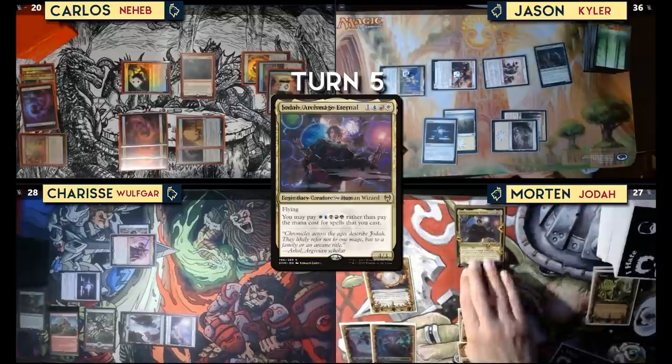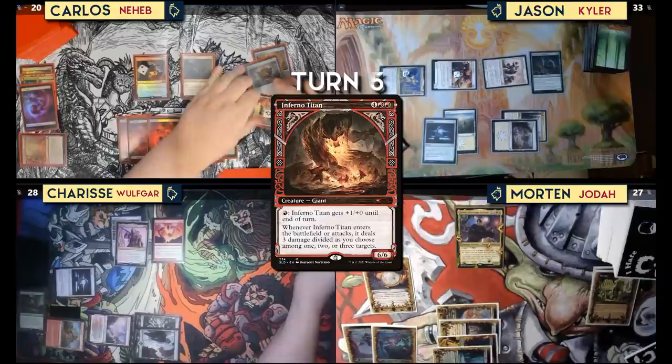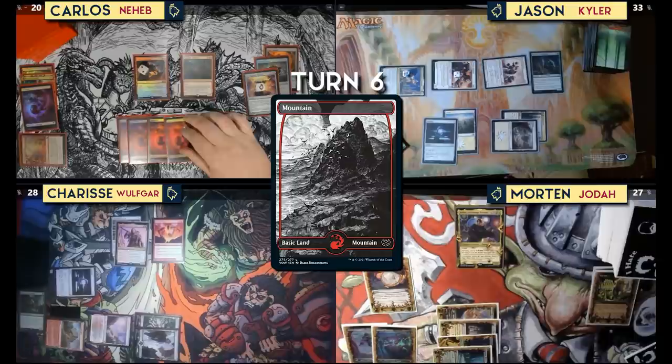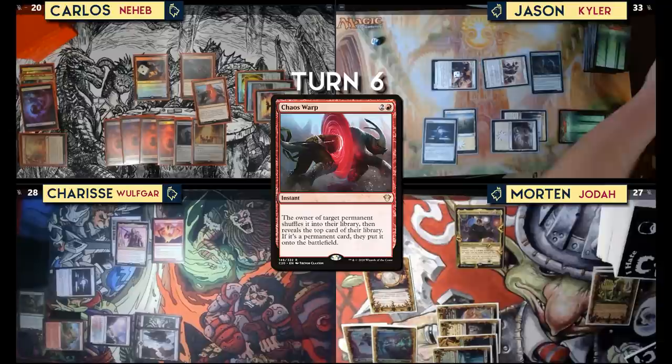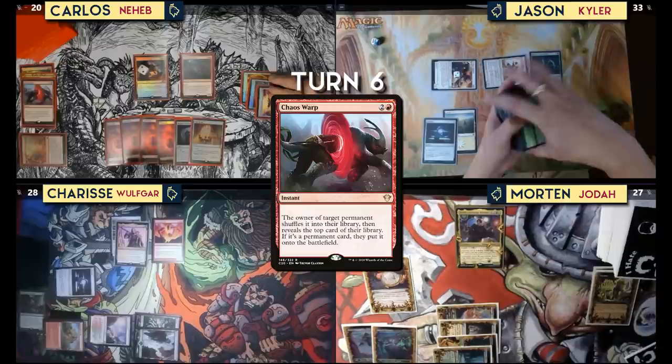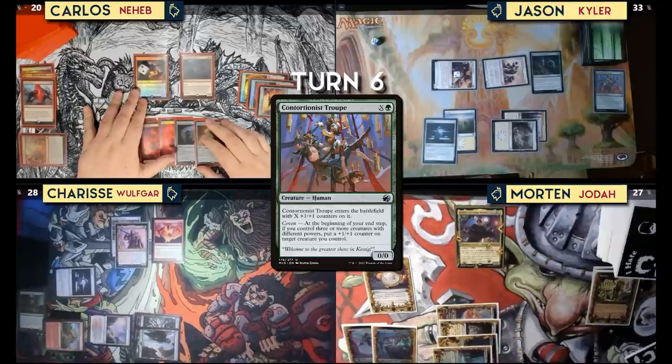Snow-covered blue, red, white, and colorless for Jodah — and pass. Play an Inferno Titan, deal three to your face, Jason. Pass. Untap, draw — not quite what I wanted. Land for turn. Chaos Warp your commander, Jason — it'll shuffle into your deck or you can put it in your command zone. Then shuffle your deck and reveal the top card — if it's a permanent, you can put it into play, otherwise it stays on top.